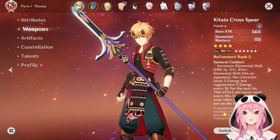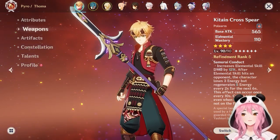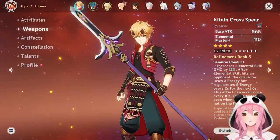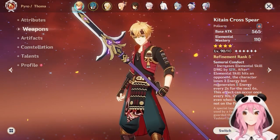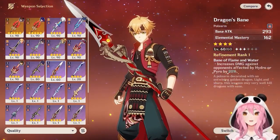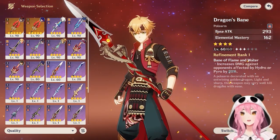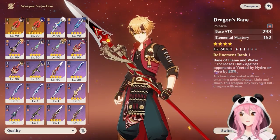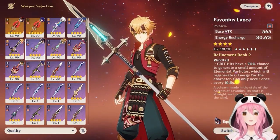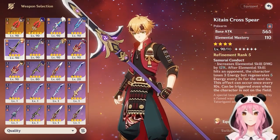If you already have a ton of energy recharge on Touma — maybe C4 or other sources — and want more damage, you can give him Dragon's Bane. At level 90, Dragon's Bane provides almost double the elemental mastery of the Katana Cross Spear. Another option is the Favonius Lance, but only if you're really struggling to get energy recharge on your Touma. Overall, the Katana Cross Spear is the best-in-slot weapon for Touma in a Burgeon team.